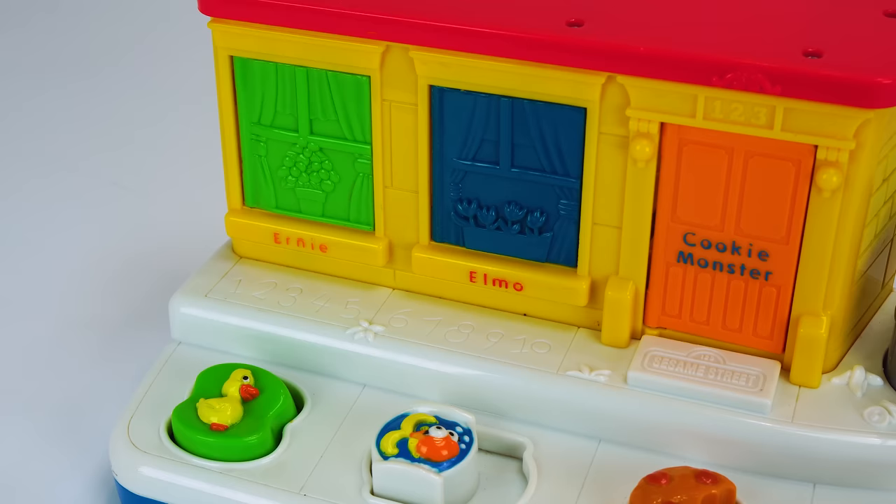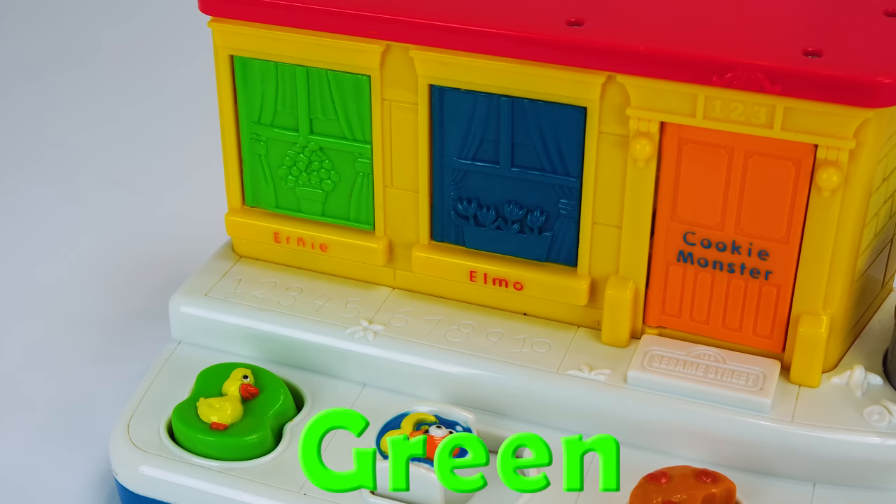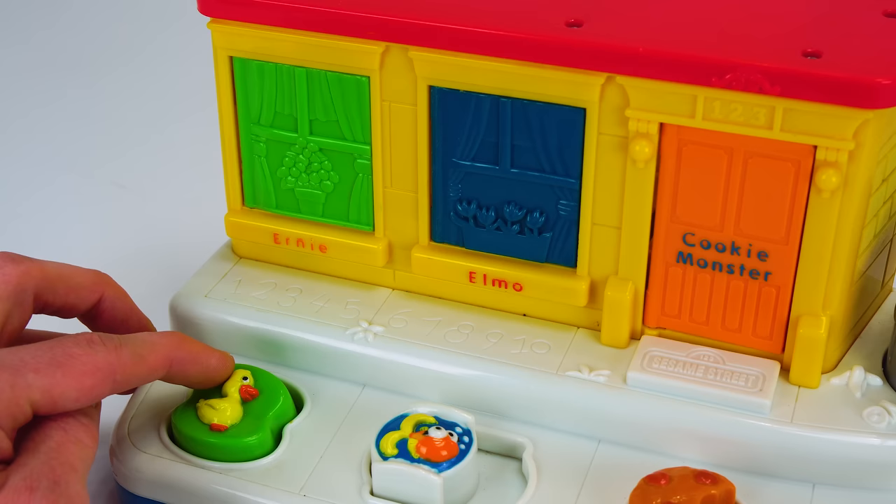Let's start with this window. What color is it? Green. That's right, green. And it's got a green button with a yellow rubber ducky. I wonder if that's a clue to who's behind. It's Ernie! And Ernie loves rubber duckies. So that was a clue.